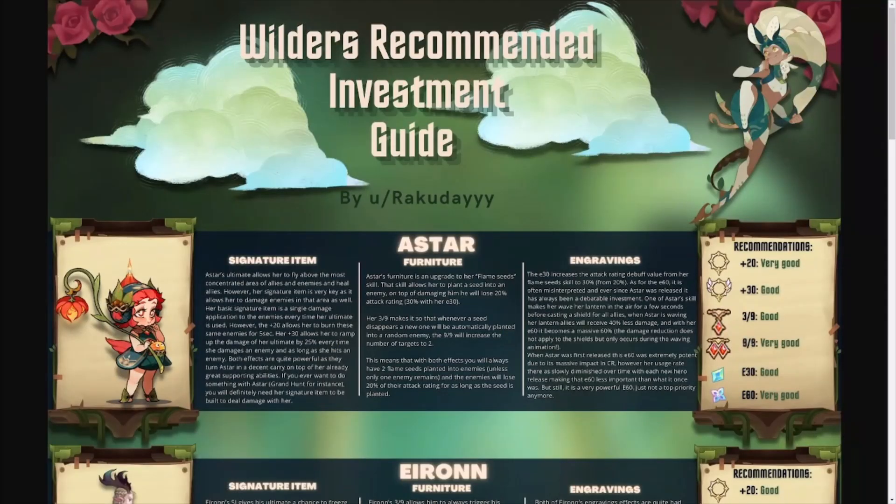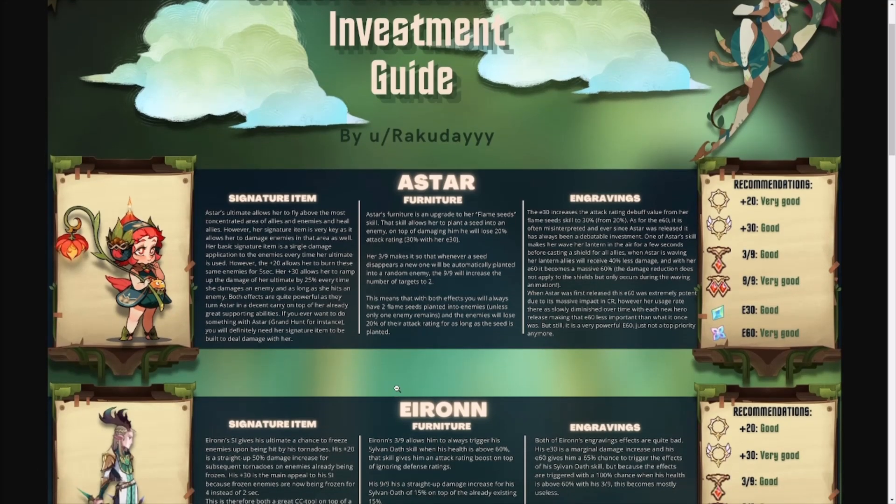Here we are with the Wilders recommended investment. I'm going to go through and show you the logic behind these builds and which heroes you really need to build. Big shout out to Rockaday for these guides over on Reddit. Looking at the first one, A'Star is an absolute priority — not only does she do a considerable amount of damage, but she also has some damage reduction which shields the team pretty well overall.